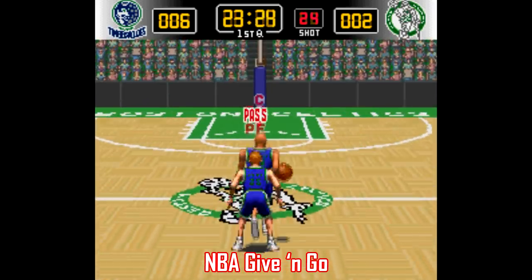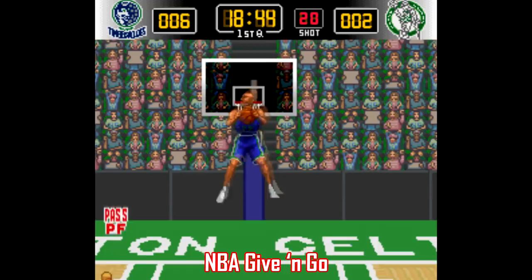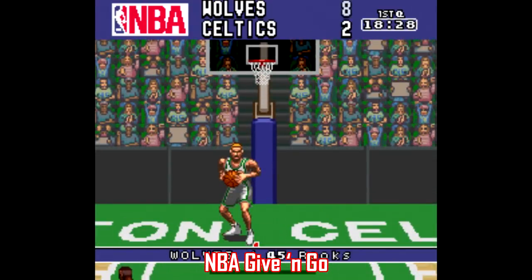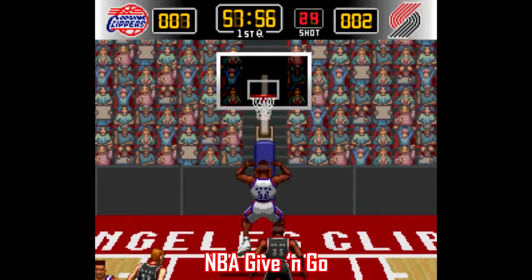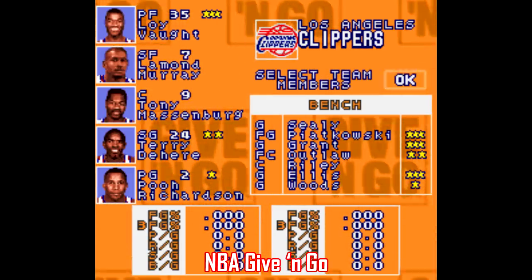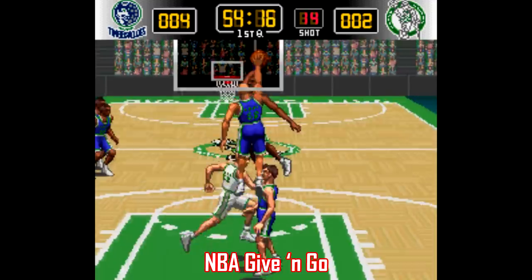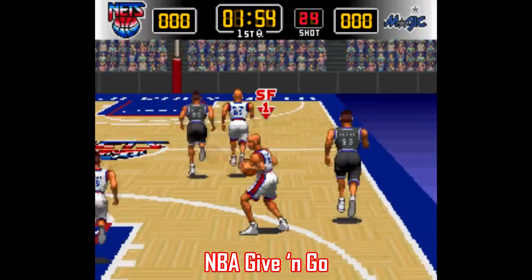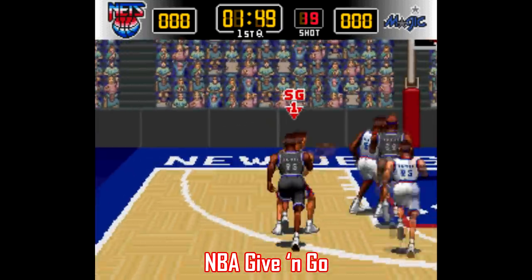Which is too bad, because there's stuff out there like NBA Give and Go, made by Konami. This is an arcade port of the game Run and Gun, utilizing the same camera angle and the same style of sprite work, but with an NBA license — so you can finally realize your dream of playing as Clippers legends Loy Vaught and Tony Massenburg. Seriously though, this game maintains that arcade style immediacy; there's not a lot of nuance or strategy here, and while it may not be in the same league as NBA Jam, it represents a different kind of arcade basketball. Plus, the announcer here is great.